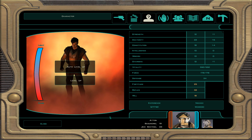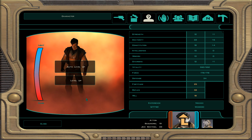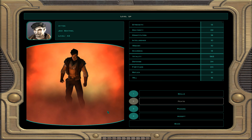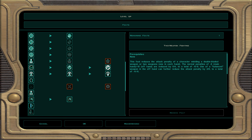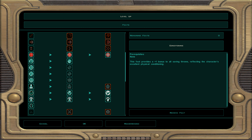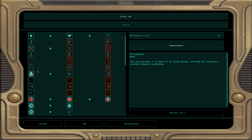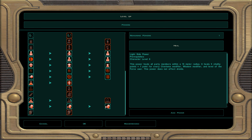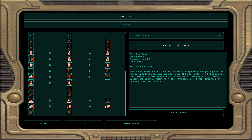At character level 43, dark Jedi sentinel 24: demolition, awareness, and security. For feats: conditioning — gives plus one to all three saving throws. For force powers: improved drain force — the target loses 20 force points drained to you; if they resist it's 10.